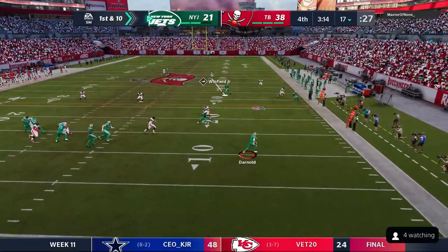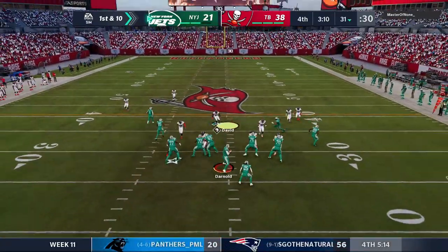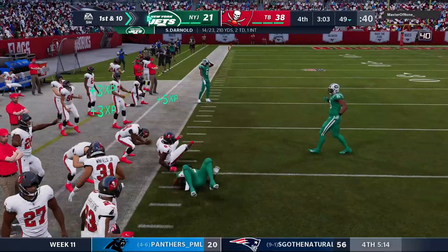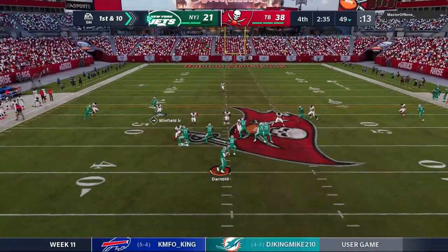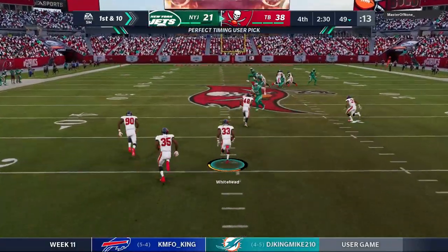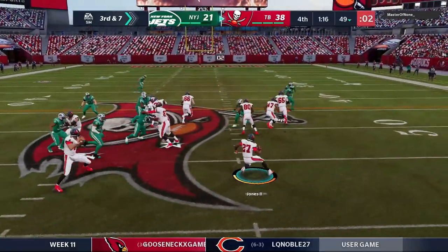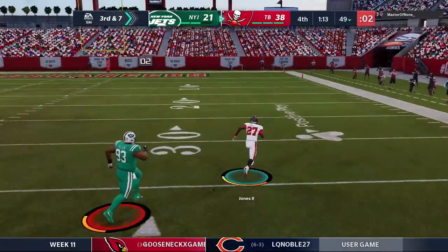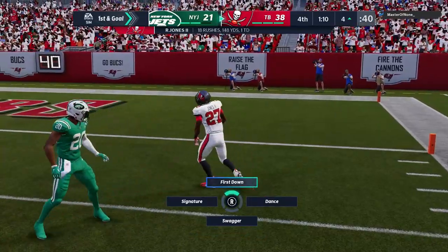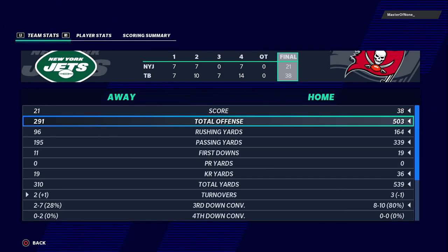The Jets are in desperation mode. Darnold takes a big hit from Jamel Dean but recovers to sling the rock — a completion with a nice juke move to get down to the 49. Darnold drops back and throws another bad interception, Jordan Whitehead jumping in front. That basically puts the game away. Ronald Jones cuts up the field, gets a block, and takes it inside the five yard line before giving himself up. We take a knee in victory formation. Final score: 38 to 21.